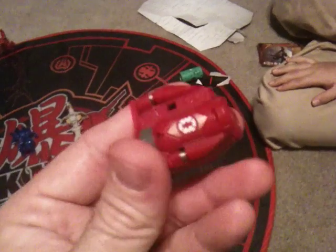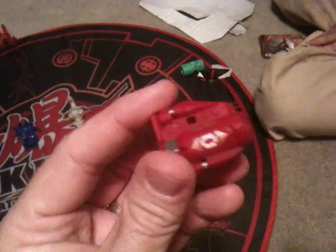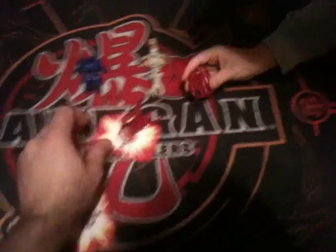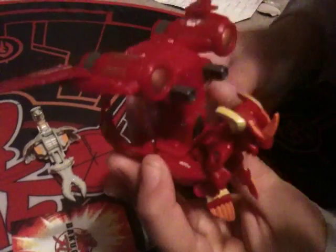So those are the three Bakugan. Let's take a look at the battle gear that came with this pack. This one is bronze or copper — it's actually called the Jet Core gear. You can see that squiggly line symbol for bronze or copper. It should also come in silver and in gold, but this is the bronze copper version. Let's fold down Drago's back wings and open it up. There he is — that's the one that's on the cover too. Jet Core is this battle gear.